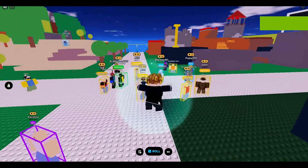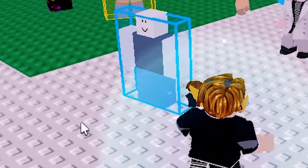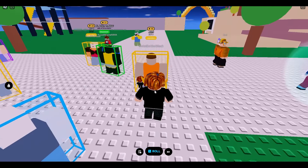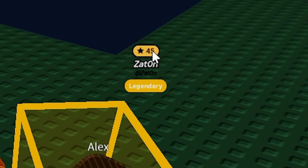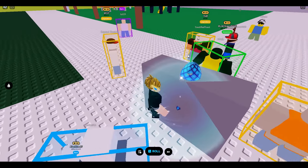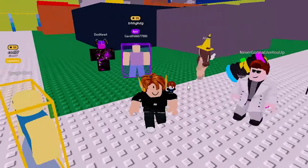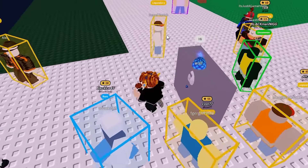We're in the game and the first thing we see is that people have these weird boxes around them. Just like in every RNG game, they have their rarity of whatever they rolled, and they also have a star rating. I'm clicking on them and it doesn't do anything, so I guess you can't rate people. I don't have a box around me, and neither do some of these people, so I'm not sure what that is.